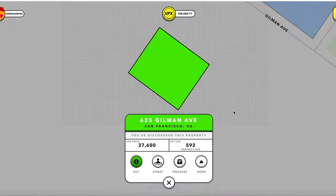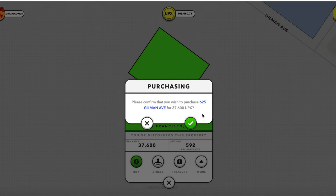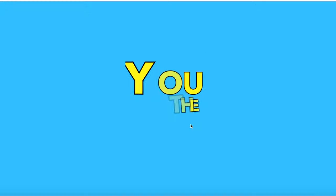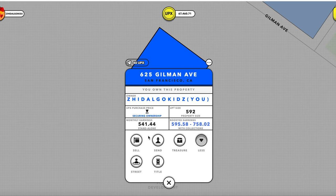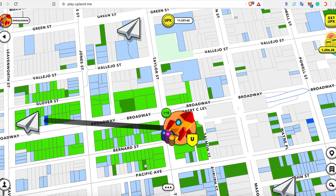If I were to try to buy this property, it would ask me to confirm buying it for this amount of UPX. If I click the check mark, I would be minting it on the EOS blockchain, and it will be added to my portfolio of properties.